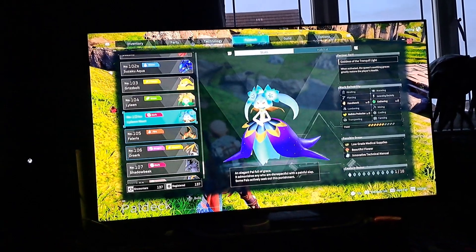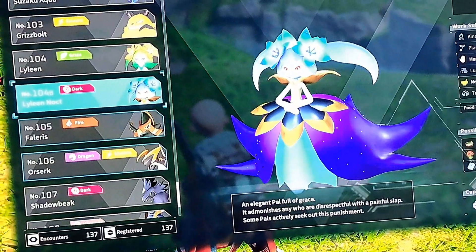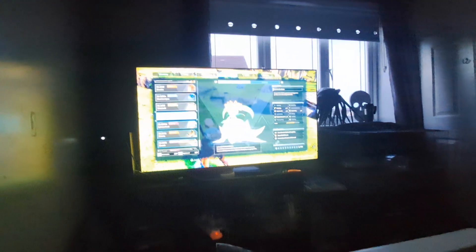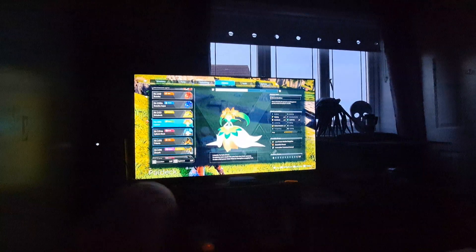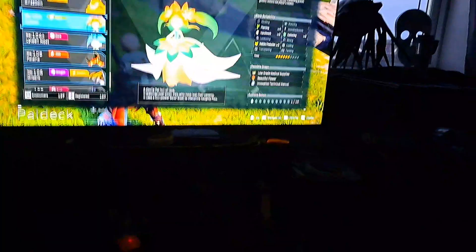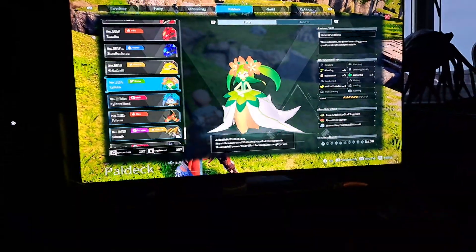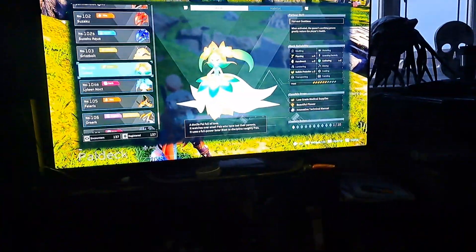Apparently Leannok also drops books. As you can see, she drops manuals. I'm not sure where she spawns exactly — have a look on the map. The normal version has them as well, so you can butcher the standard version too. If you butcher her she gives you the blue manuals.